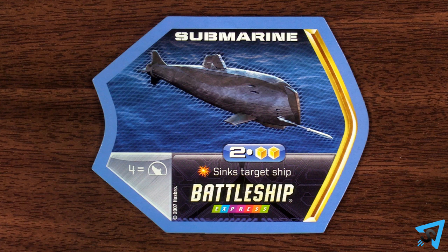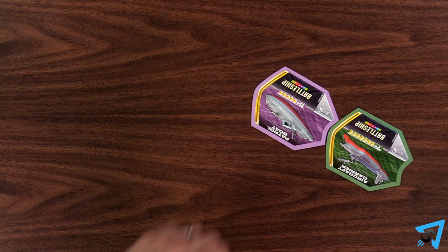When you attack with your submarine, it has a special power. If you roll a burst, you instantly sink whatever ship you are targeting. The first player to sink the needed number of ships wins. You can also play with the advanced rules.